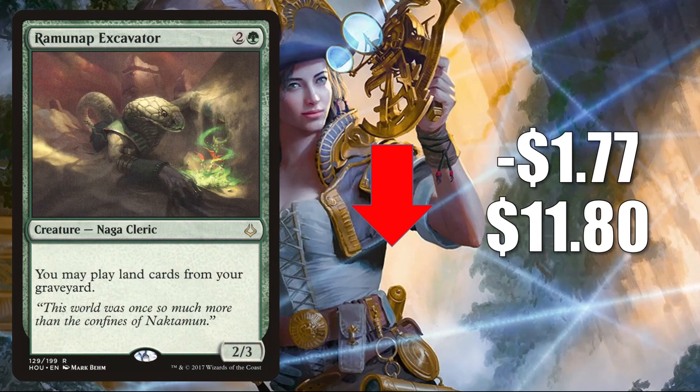Number two is Ramunap Excavator from Hour of Devastation, going down $1.77 to $11.80. This card has been super hot recently, but we found out it is going to be reprinted in the Commander Legends Commander deck Reap the Tides. Aside from that, this has been a huge Commander card for a while — you'll find this in lands builds and other decks in that format, including newer builds like Omnath Locus of Creation and Obuun Mul Daya Ancestor. Outside of Commander, it does see Modern play in Eldrazi Toolbox decks and a fair amount of Legacy play.